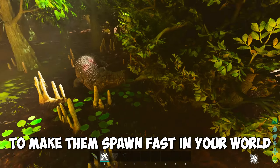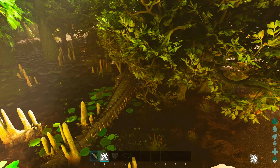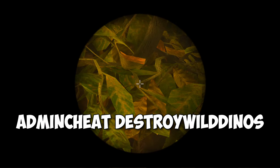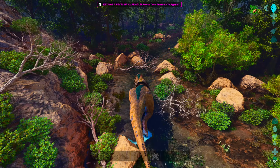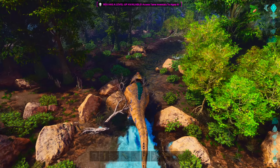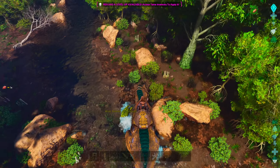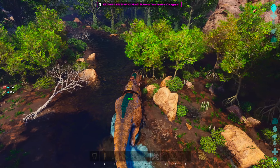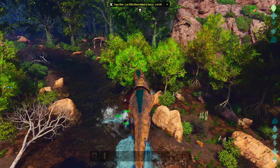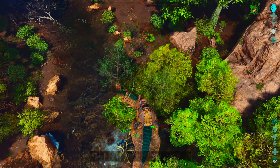To make them spawn in fast in your world, you have two options. First, do a dino wipe — this will only destroy the wild dinos. For the second option, simply go to the swamp and start to kill everything. Doing so will free up space for the Dino Sutures to spawn in. Try to find as many circles and capros as possible.